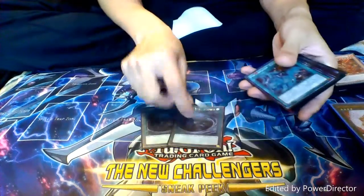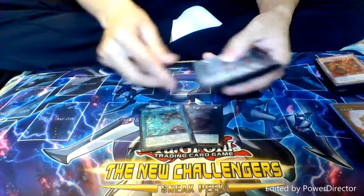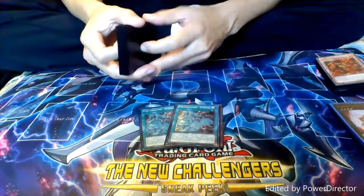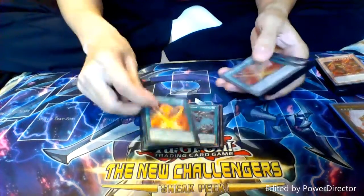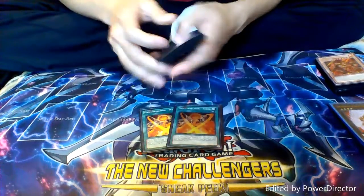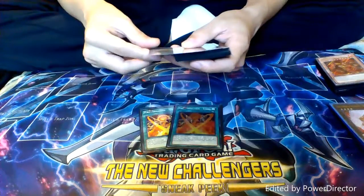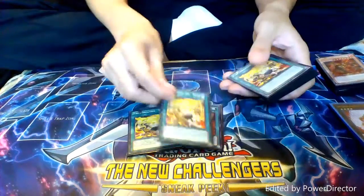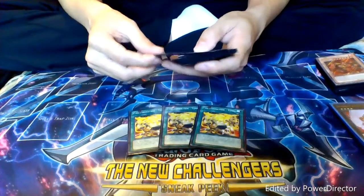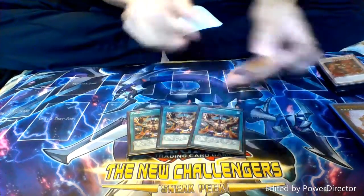Next up, we have Spells. We have two copies of MST, just for taking out that pesky back row. Then we have two copies of Fire Formation Gyoko — i.e. Fire Fist Night Beam. We have two copies of Tensu. Tensu gives you an extra normal summon, which is always great for doing plays, and you kind of actually need it in order to go for the three-axis plays. Three copies of Tenki, because why not? And then the main card in the deck — the whole reason why I run Fire Fist — Trans Modify. Three copies of Trans Modify.